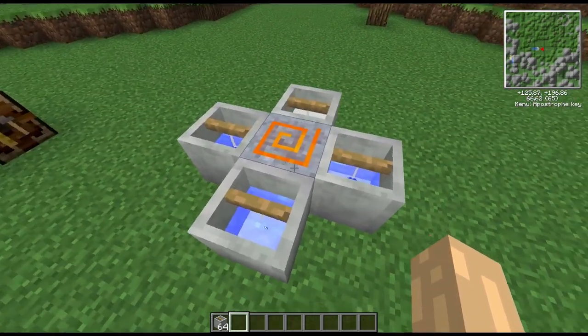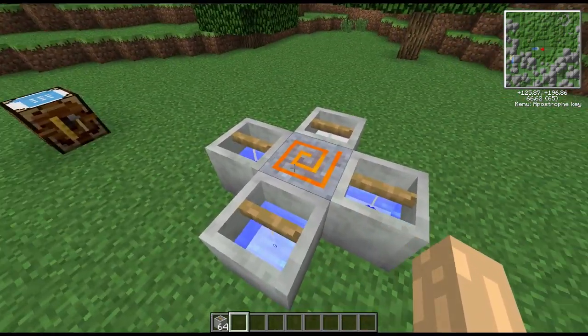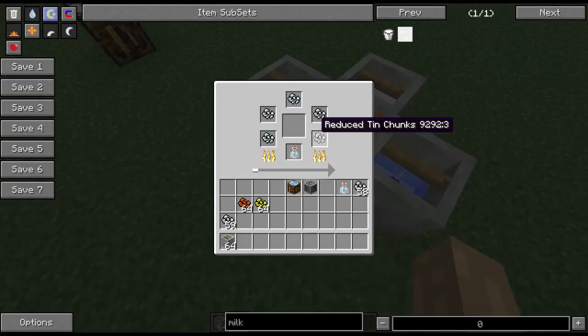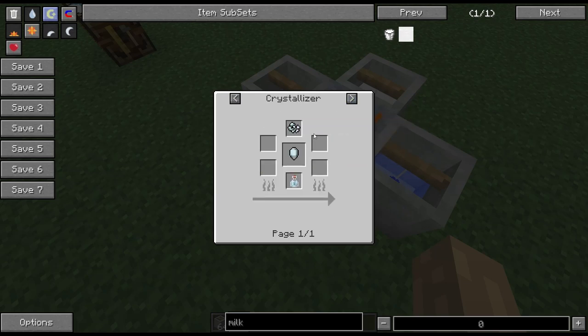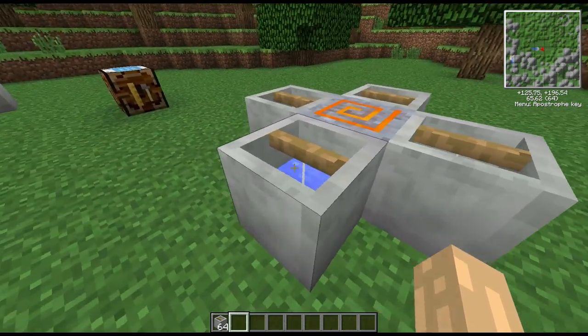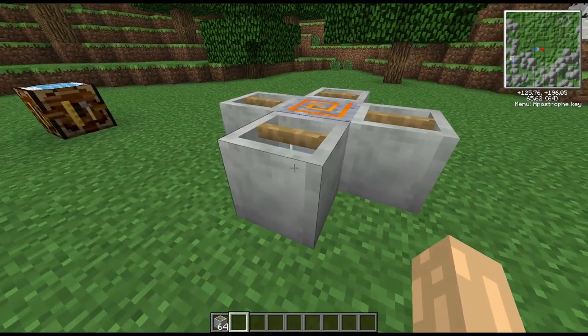The good thing about the ore processing in Factorization is you can stop it at any time and just get your ingots out. These reduced tin chunks, you can shove them straight into a furnace and get your tin ingots out. So this is just a way of getting an extra 50% more out of your reduced chunks — and as you'll remember, you can already get more than one reduced chunk out of a single ore anyway.